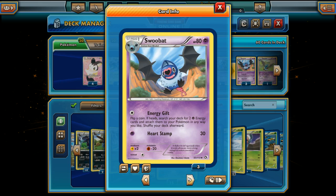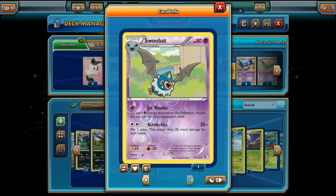Three Woobat and three Swoobat. Energy Gift might not be bad with the old Mewtwo here — so we got some synergy. Energy Gift: flip a coin, if heads, search your deck for two Psychic Energy and attach them to your Pokemon in any way you like. So we just gotta flip heads on Energy Gift and power up our Psychic Pokemon. And apparently one Jetwoofer Swoobat for good measure.